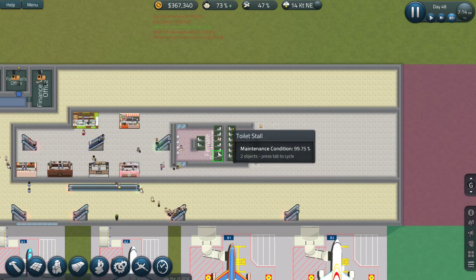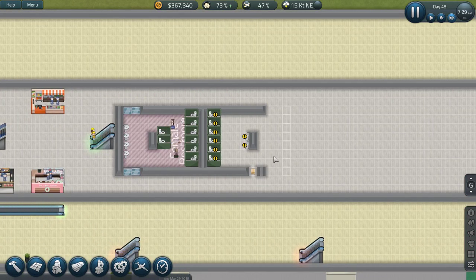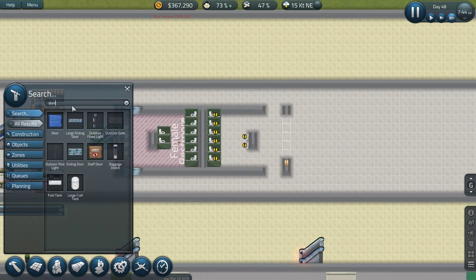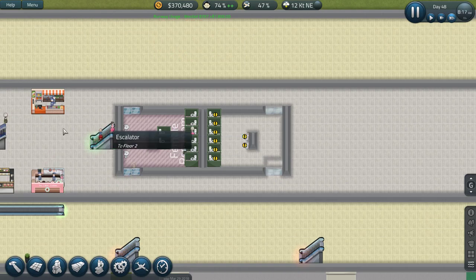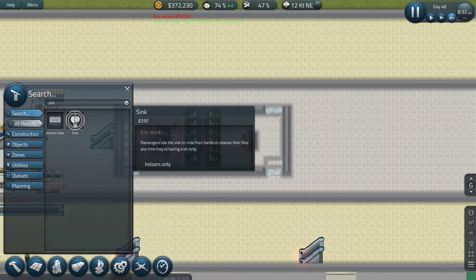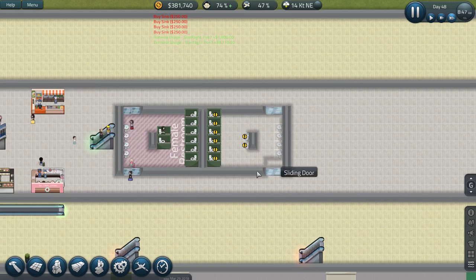Things are happening down here, things are happening. Give me the doors - sliding doors there. Cancel that project, and here. Give me my sinks - two, three, four like so.